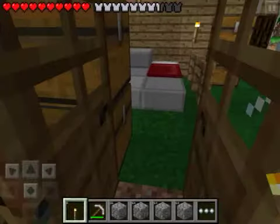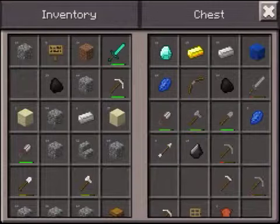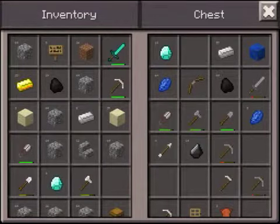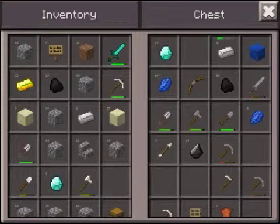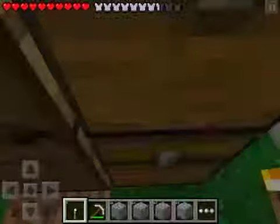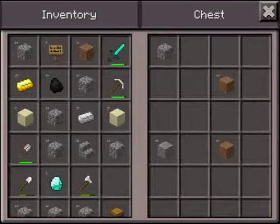Let's get 14 pieces — let's get all this gold. One, two, three, nine — and cobblestone. I have cobblestone, good.